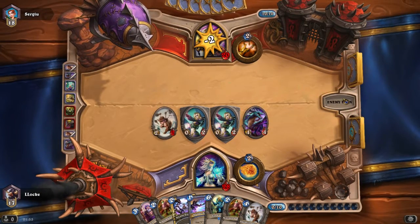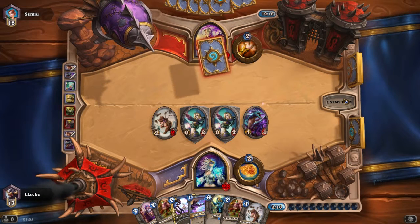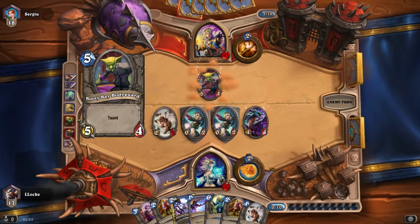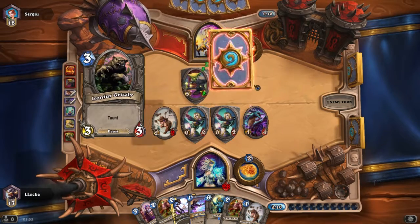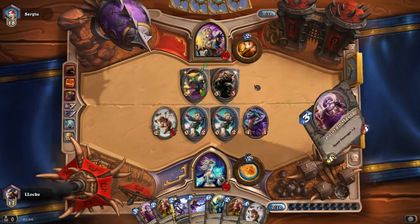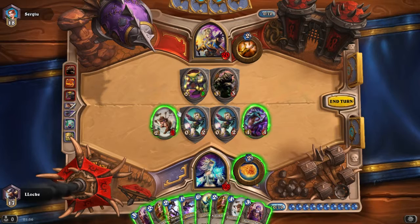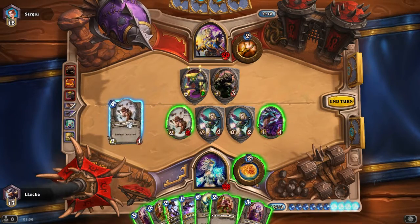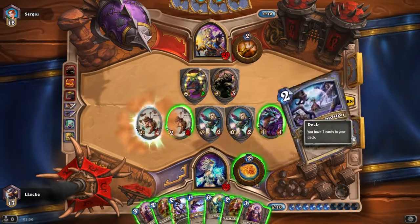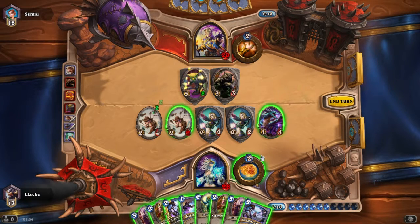A nice time to use the Flamestrike. It leaves me with 3 mana, enough for the Sorcerer's Apprentice, and deals 6 damage to him. Running through my removal quite quickly though, and he just has more where that came from. With a 5/8 I'm going to have to get my second Polymorph out, which I don't have at the moment — that's not too good. Let's play the Gnomish Inventor for a card draw.